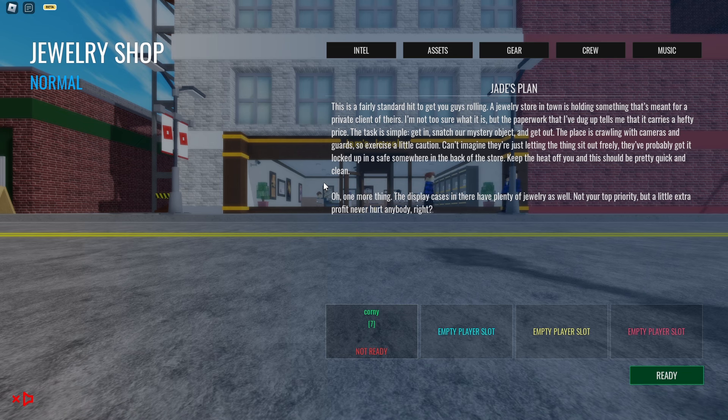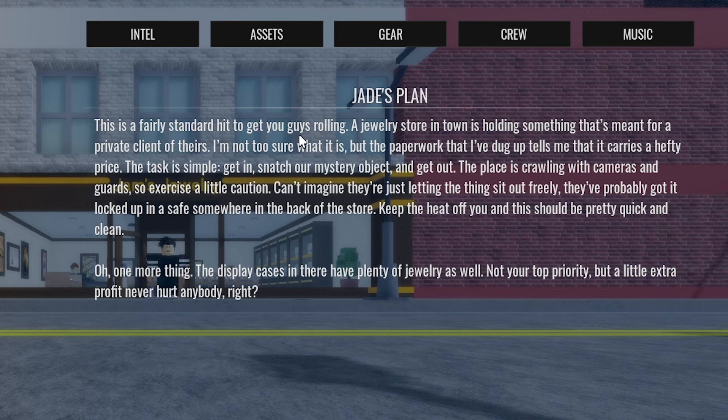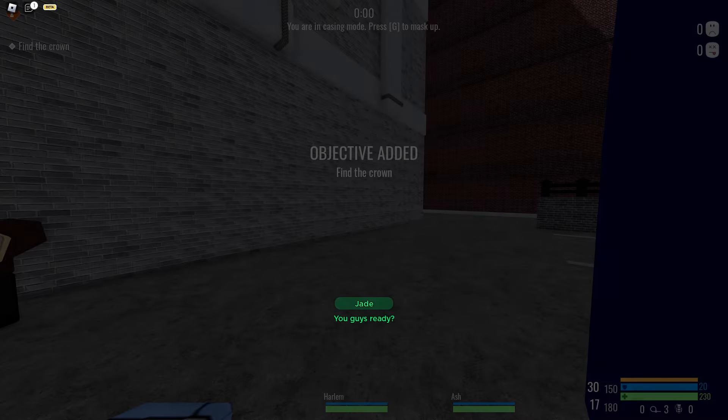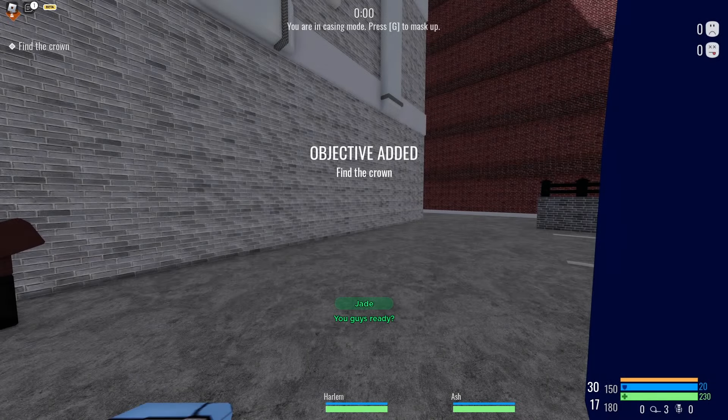So here we are inside the game and we have a plan to go over. It says it's a very standard hit, something about a crown, crawling with cameras and guards — be cautious. But you know me, I'm the best stealth player known to man and we are not going to mess this up. In terms of difficulty this is as easy as it gets, and hopefully I don't screw this up.